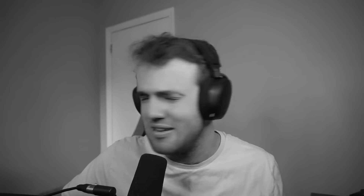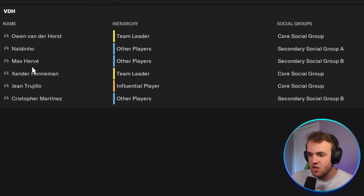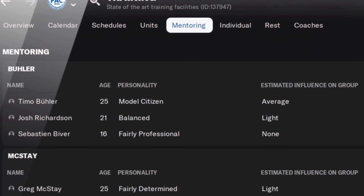Now that you have access to my proprietary information here with mentoring — what is going on here? In each of the four groups, there is one mentor and a bunch of mentees. The more mentees you have, the more watered down the influence of the mentor is. For example, in this group Owen Vanderhorst is the mentor — you can see that from the estimated influence on the group, and the estimated effect from the group is on the right. That's where you determine your mentees.